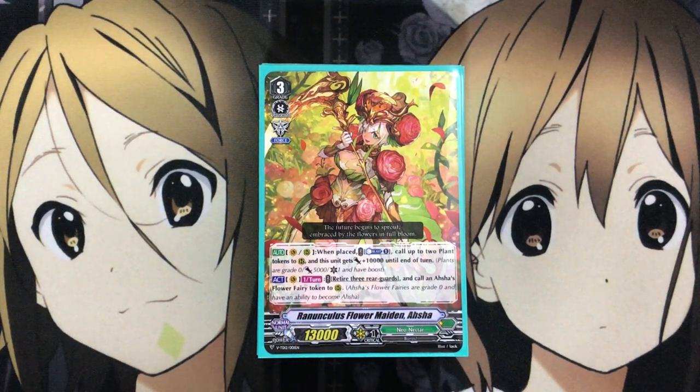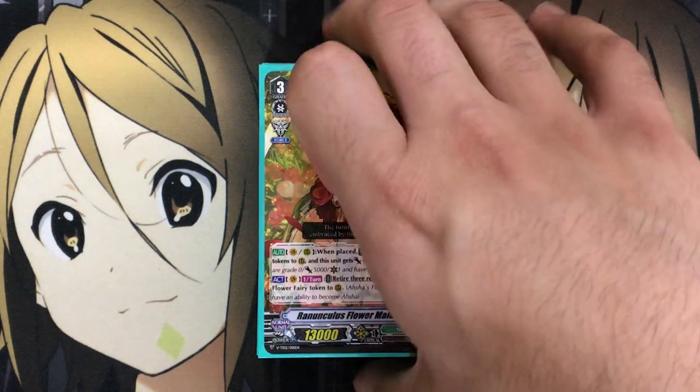Hey YouTube, Kira Qualia here, bringing you my Budget Asha Cardfight Vanguard Neo Nectar Standard Deck Profile for post-Extra Booster, the next stage. Following the Alt Mile Budget Deck Profile, I wanted to focus on an Asha version of the latest deck in standard format. We're using most of the cards from the Trial Deck and some affordable grade 3s, 2s, and 1s from the Extra Booster to make it an affordable introduction to the Asha Neo Nectar deck. Let's get started.